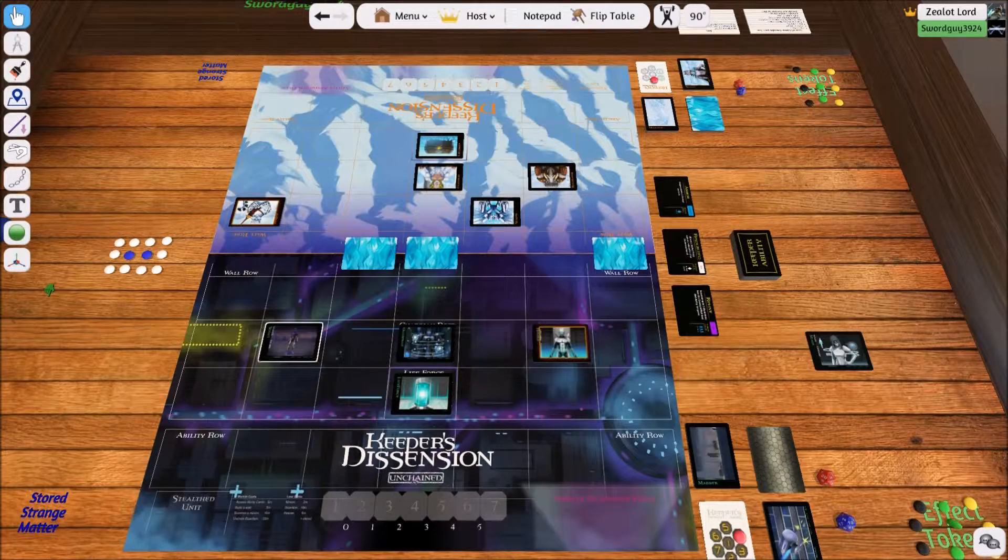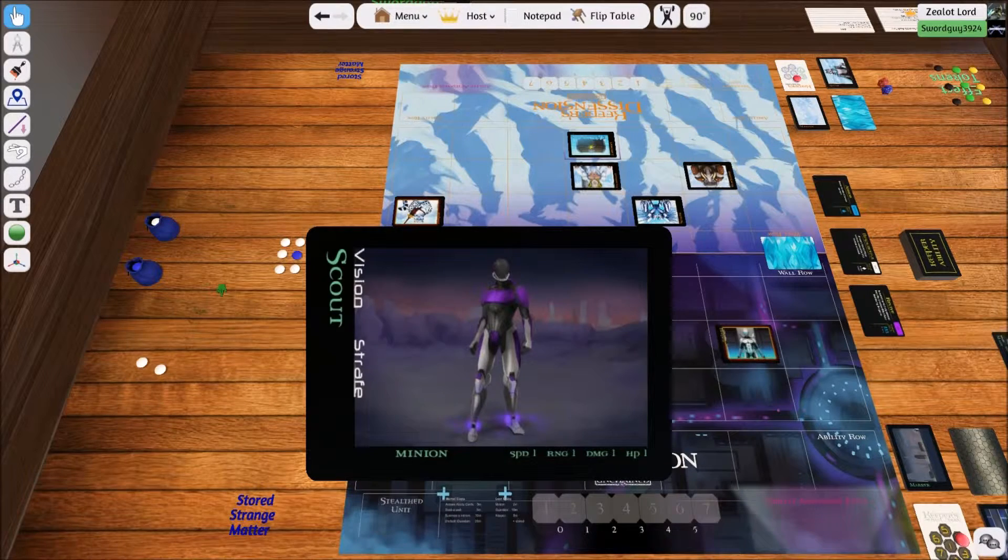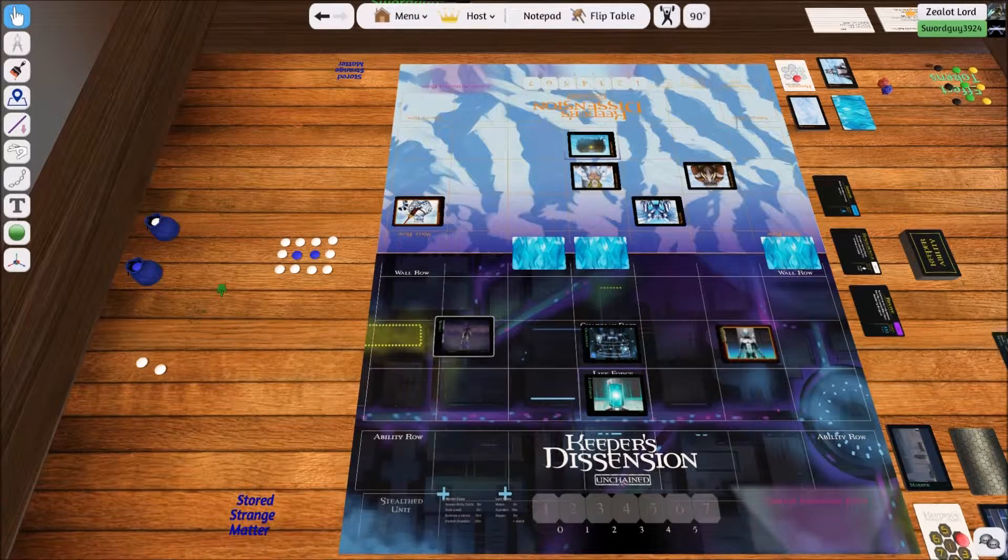Now let's use the Scout over here for an example. Let's say he wants to attack this Keeper. The Scout, by default, has the ability Strafe, which means he can move diagonally. Since he can move diagonally, he can also attack diagonally. Let's say it's his turn with five actions — he goes one, two, three, and now the Keeper has an immediate response because he still has five health.